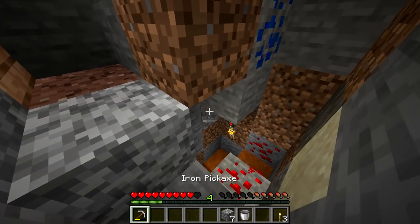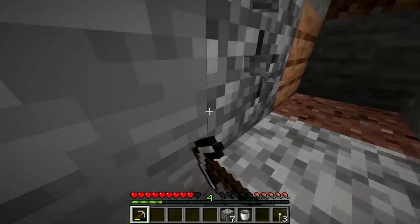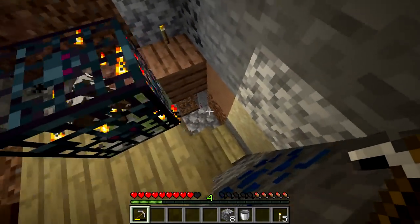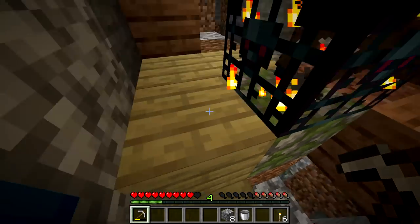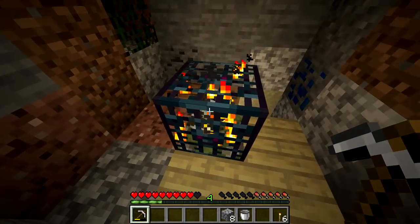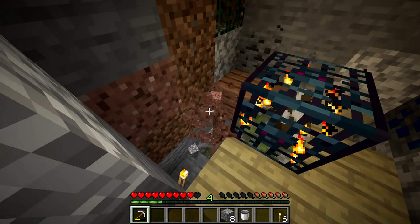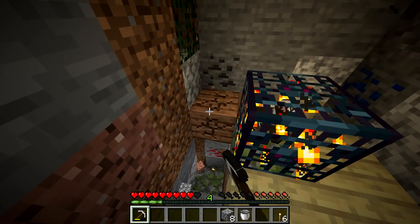Oh my gosh, it actually worked! Essentially what just happened is I put a spawn egg - which you normally only get in creative - into a spawner. I found it in a barrel somewhere, like it just sort of fell in a barrel, and now we have a cow spawner.